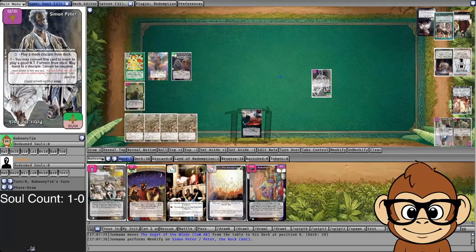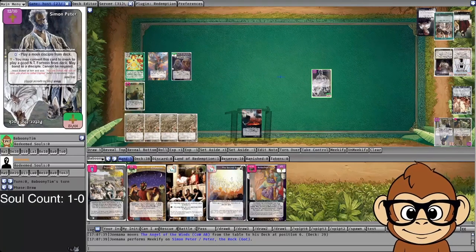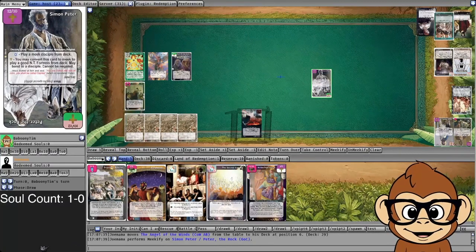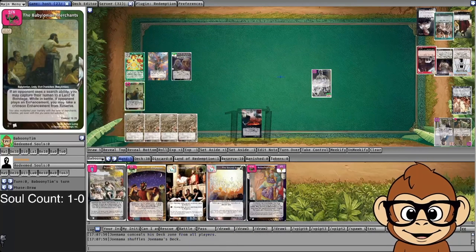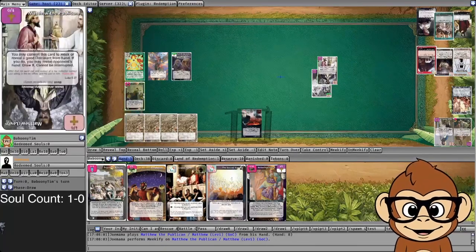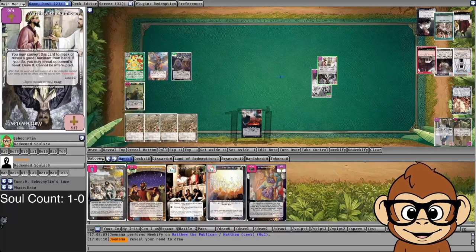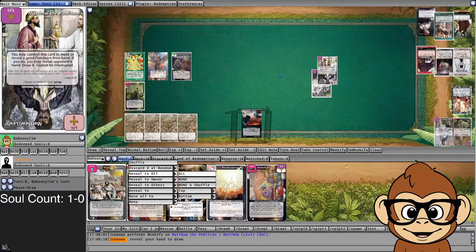If I was expecting Matthew, maybe I should have played my Astrologers, played my Nebuchadnezzar, and limited the amount of cards he was going to draw. But if I did that blindly, I'd leave myself open to heroes attacking and affecting my evil characters in my territory. So it's a trade-off. He grabs Nazareth with his Simon Peter, so that's going to shut down all my search cards — my Second Coming is effectively dead, Crowd's Choice effectively dead.